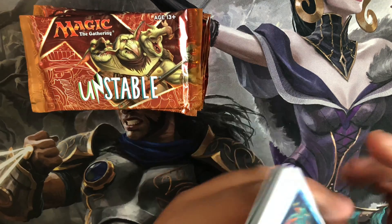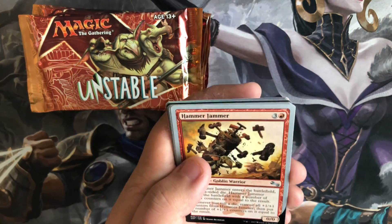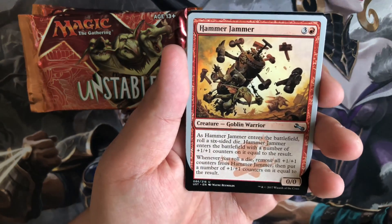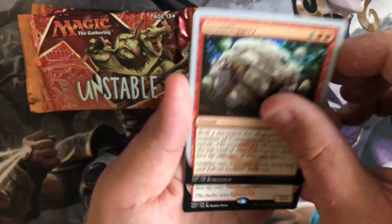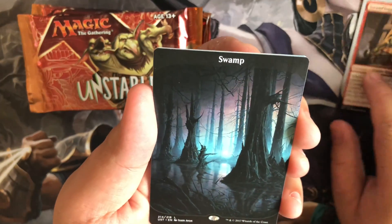This set has been pretty fun to read. Trying to skip over all the comments because we've probably seen them a bajillion times already. Got a Hammer Jammer, Aerial Toastmaster, Steam Floggery, and a rare is Steam Flogger of the Month with a Swamp.